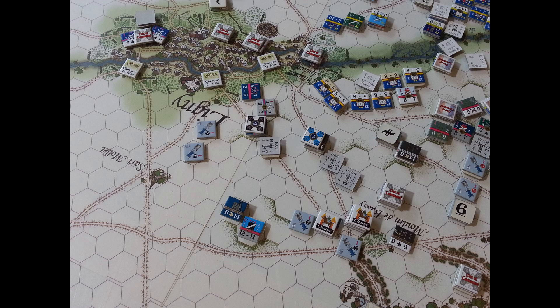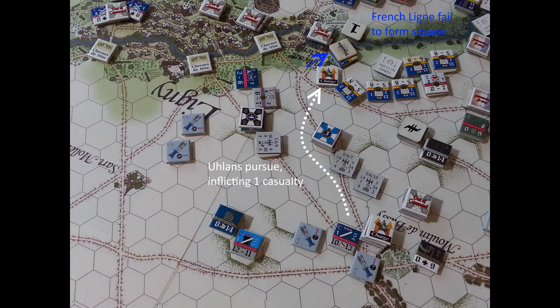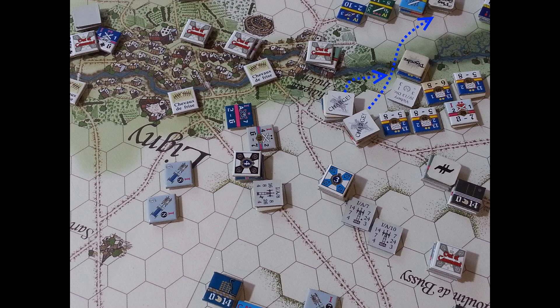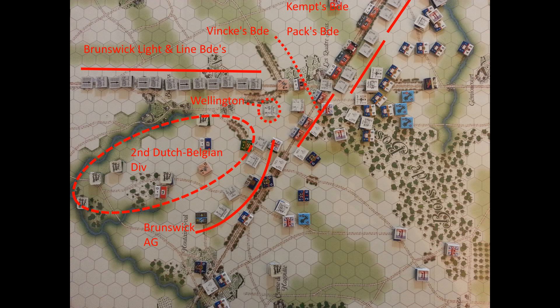The Allies are going to start with a charge, as the Prussians are going to try to drive back that French infantry, and they're going to have pretty good success. They drive back both battalions — one disordered and the other disordered and retreating. The rest of the movement and fire combat is fairly benign.